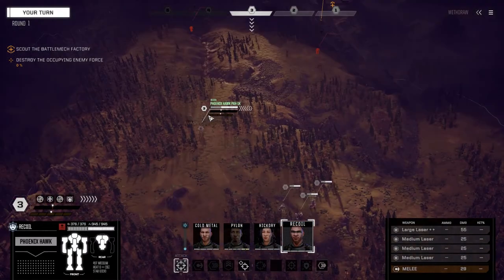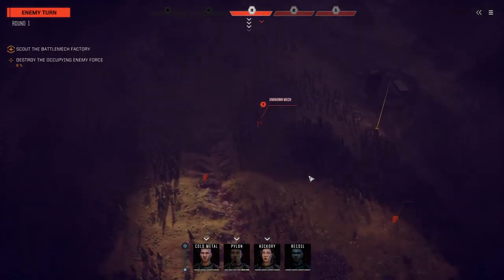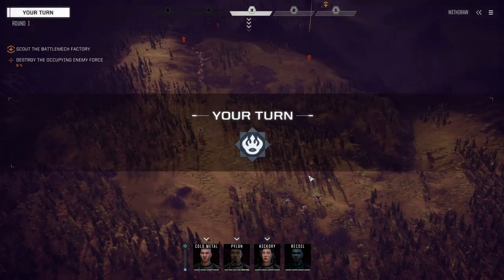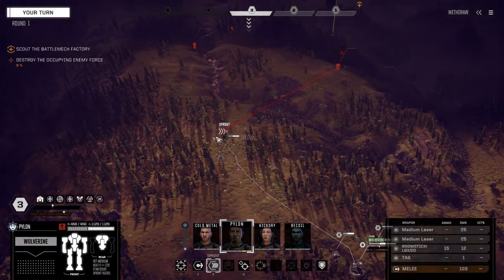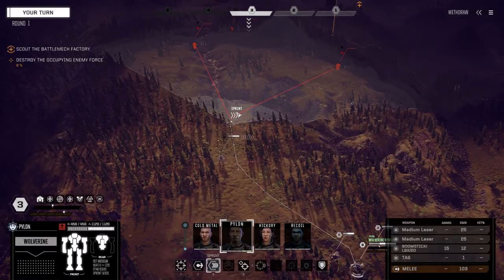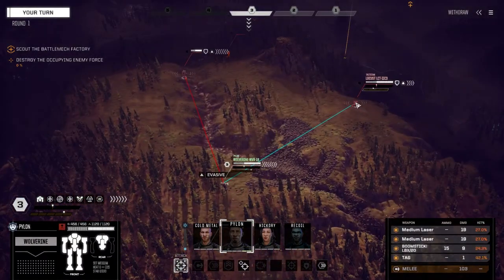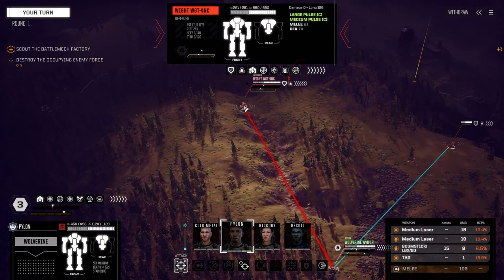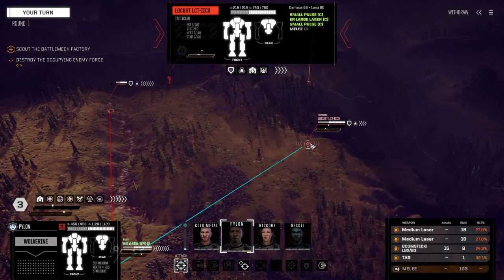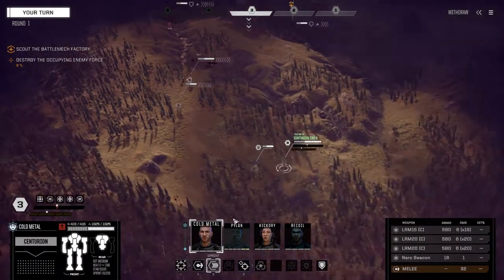So we want to draw out their mechs first. Looks like we've got a couple of them here. I've got something — not sure if these are their medium guys. Let's get Pylon moving up to get eyes on and find out what we're up against. It looks like a Wasp and a Locust. Yeah, it looks like both of these guys have moved. 660 armor... 760 armor — that's a lot of armor.